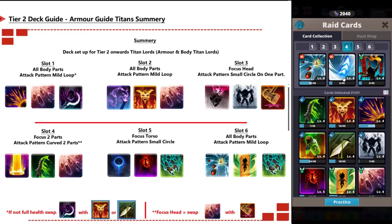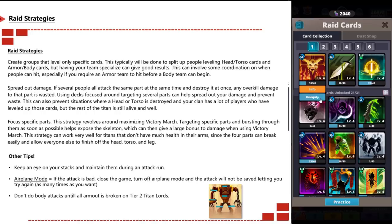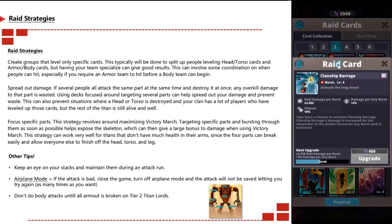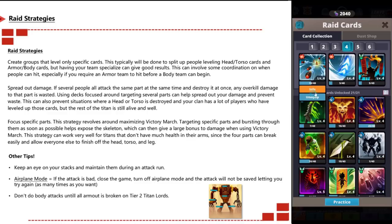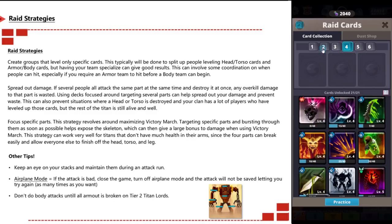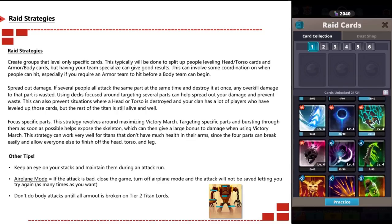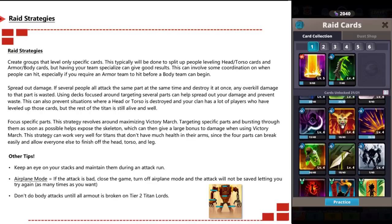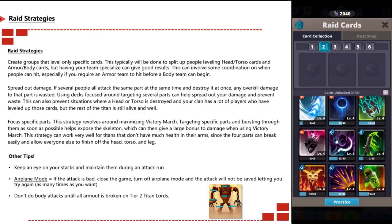Raid strategies: to defeat a titan lord most efficiently, create groups that level only specific cards. Typically this splits people into head and torso card levelers versus armor and body card levelers. Having specialized teams can give great results but requires coordination on when each group attacks, especially if an armor team must hit before a body team begins. Spread out damage — if several people all attack the same part simultaneously and destroy it, the overall damage to that part is wasted.